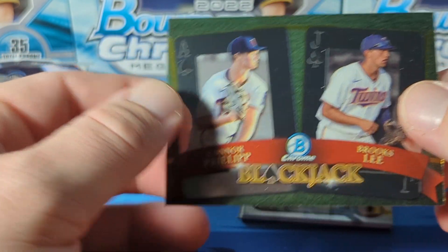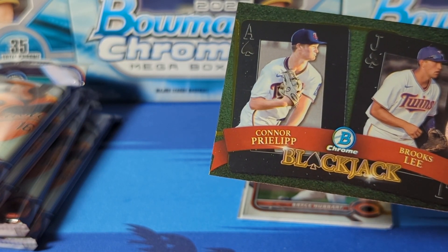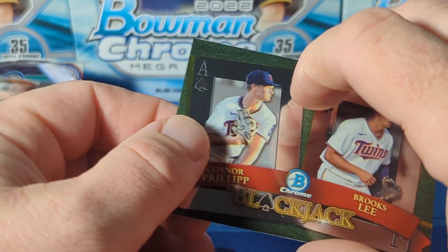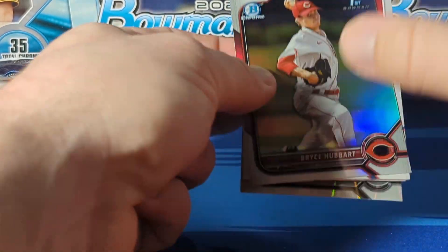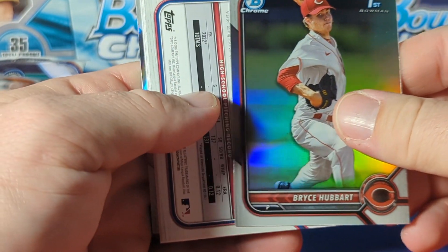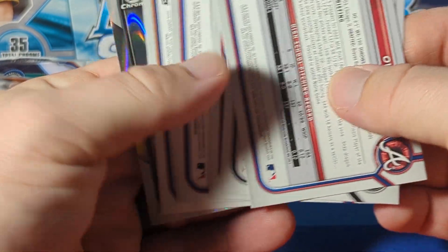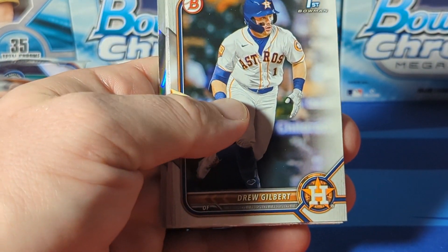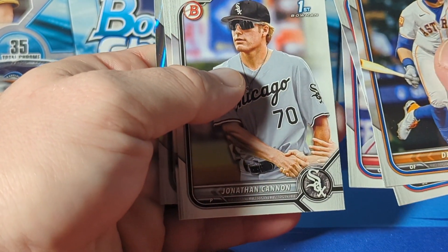Nice, got a blackjack insert. Look at it - it's one in every five packs, so not rare. The backwards card coming up - I don't know if that means anything. Bryce Hubbard chrome first, Owen Murphy - all those are backwards, so nothing special.